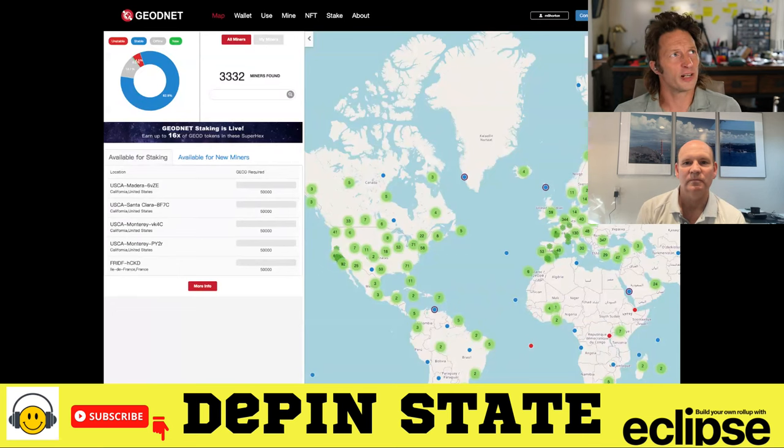So let's start off with some of the big stuff — how much does someone need to stake on GeoNet? The basic idea is you can stake a super hex to create a high value reward zone. To do that, a total of 50,000 tokens need to be staked on an eligible super hex for that super hex to become active as a high value zone.